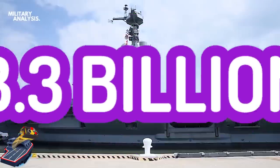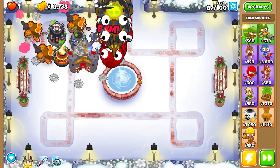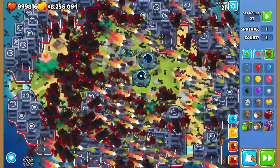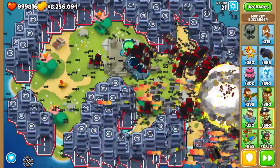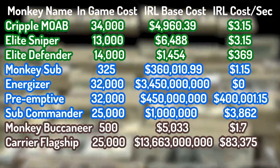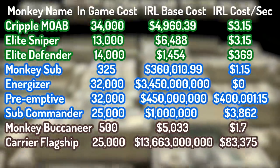What better aircraft carrier to purchase than the Gerald R. Ford aircraft carrier? Unfortunately, it will cost us $13.3 billion. But we will be able to afford this carrier after only 168,696 years of non-stop working at McDonald's. On top of the base cost of the aircraft carrier, we will also need $263.1 million for three F-15EX fighter jets, plus an extra $83,375 every second for the darts and missiles.